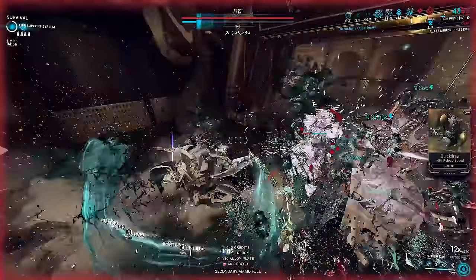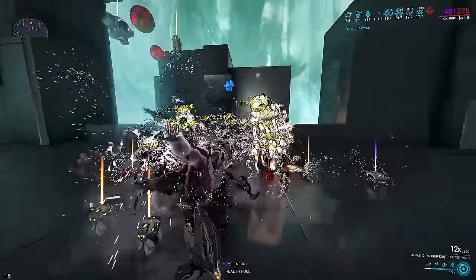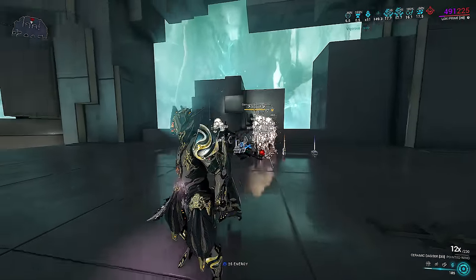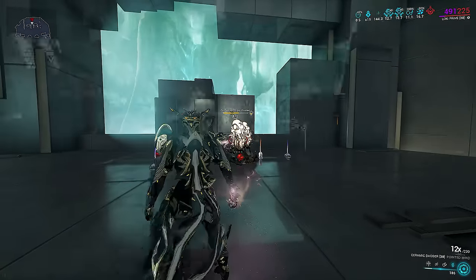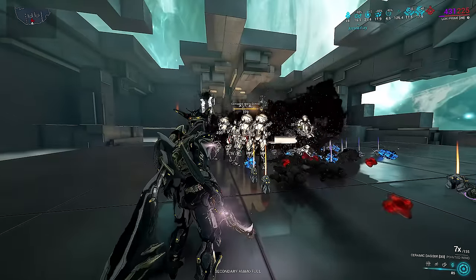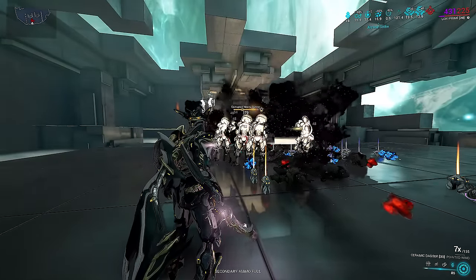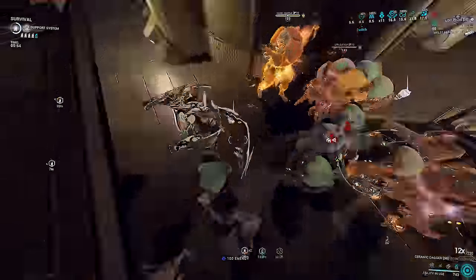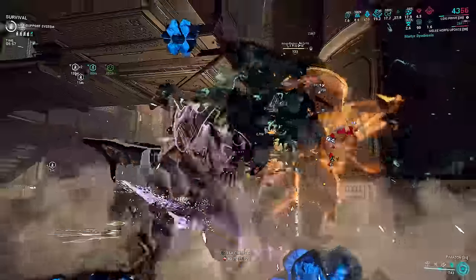There are two variants of this build: one with Condition Overload and a primer, and one without. Electric doesn't need it whereas the gas build does. Electric DoTs scale with elemental percent but enemies stop contributing to AoE chaining when they die. Gas DoTs don't scale with elemental percent but enemies leave behind gas clouds that continue to deal AoE damage and strip armor even after they die. The goal is to strip armor as fast as possible.